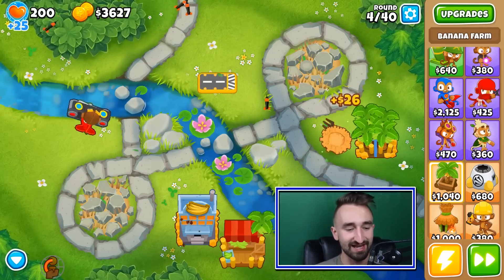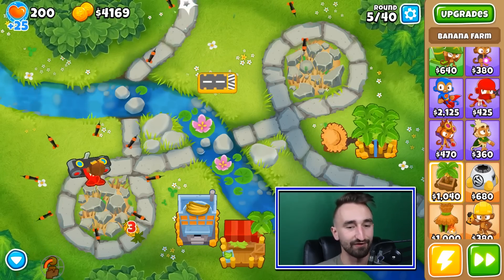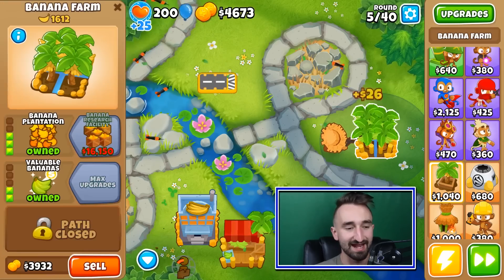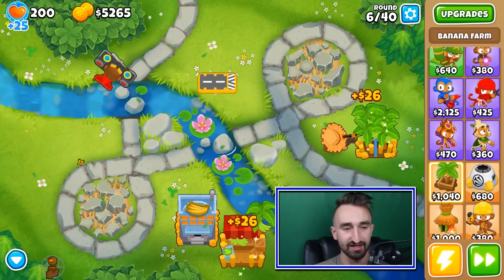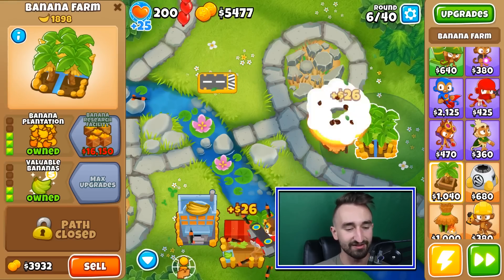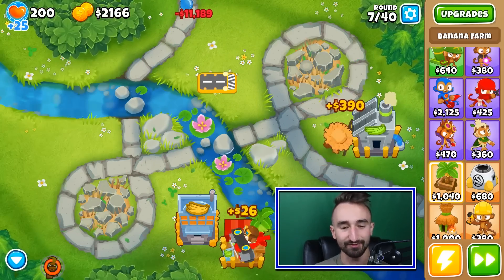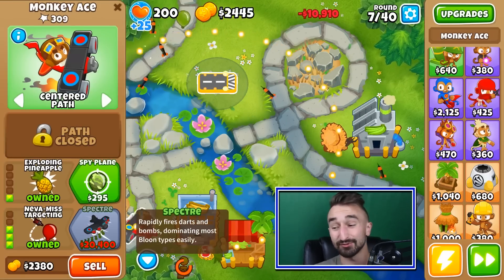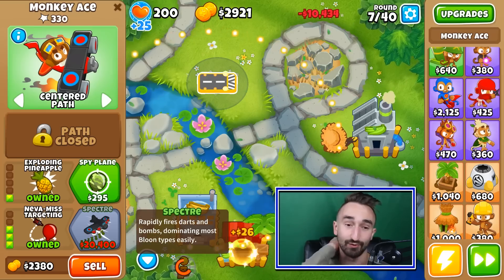Let's keep on saving up the cash here. As soon as we can borrow the money from the bank for $12,000, we're probably going to do that so we can get ourselves this banana research facility upgrade — that one's really good and a necessity. Then we'll go for the central market upgrade and the money will keep on flowing. The next upgrade, the Spectre, which is the really important one, is mega expensive at $20,000.